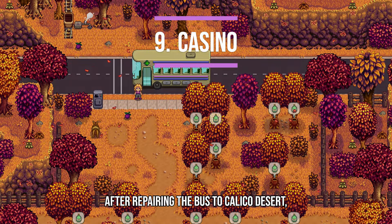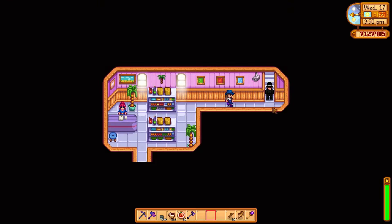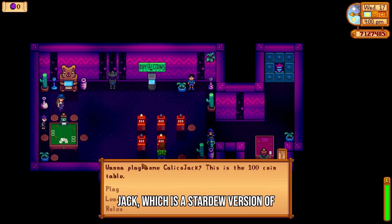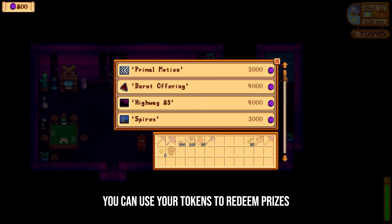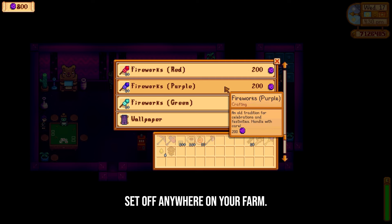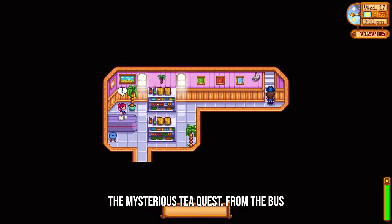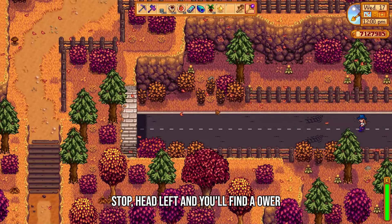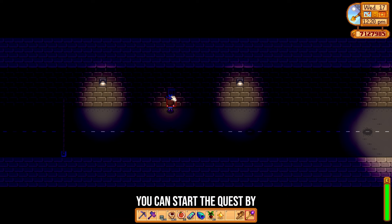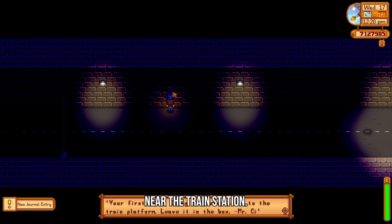After repairing the bus to Calico Desert, you can gain access to the Oasis or Sandy's shop which houses the casino. You can win prizes by gambling tokens on the slot machines or by playing Calico Jack, which is a Stardew version of Blackjack. You can use your tokens to redeem prizes like decorations, a top hat, or even fireworks in the 1.6 update that you can set off anywhere on your farm. To gain access to the casino, you'll need to complete the mysterious tea quest. From the bus stop, head left and you'll find a power box between two lights on the wall. You can start the quest by putting a battery pack into the power box in the bus tunnel. Next, leave a rainbow shell in the box near the train station.